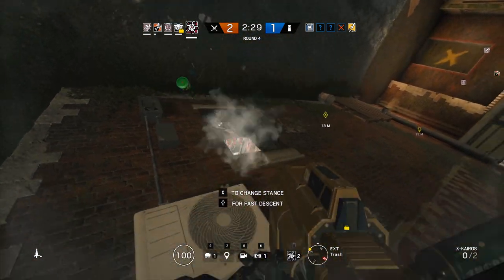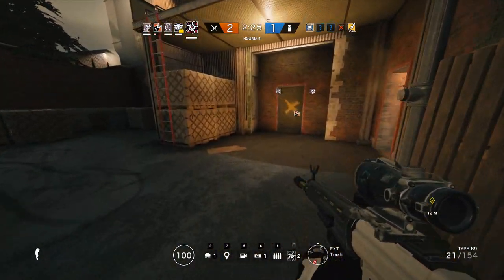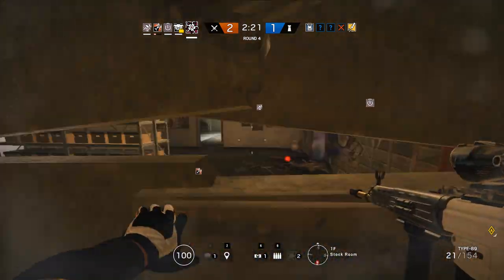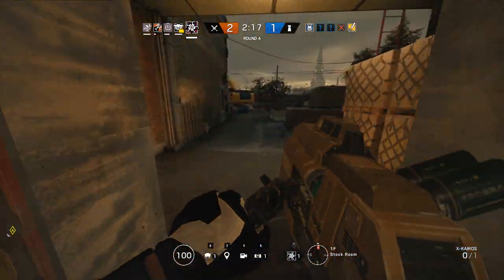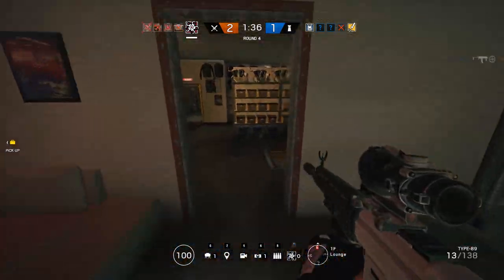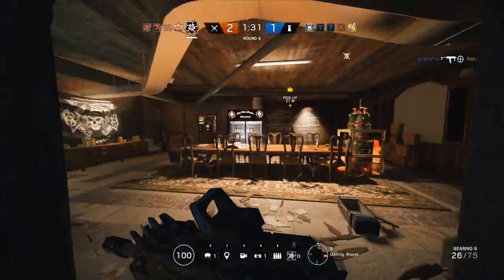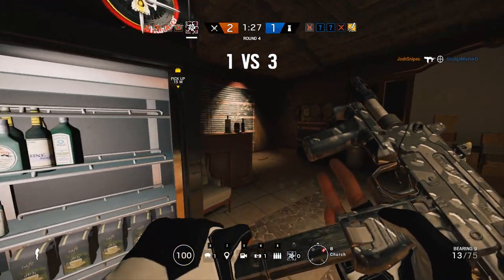When trying to open hatches, you can get some great angles because you only need one out of the six Kairos pellets to land on the hatch for it to blow up. This is very important — you can use tight angles where sticking out too much to place all six would get you shot. For example, on Clubhouse in kitchen, you can shoot right through the meat locker and get at least one or two pellets on the hatch to blow it up.